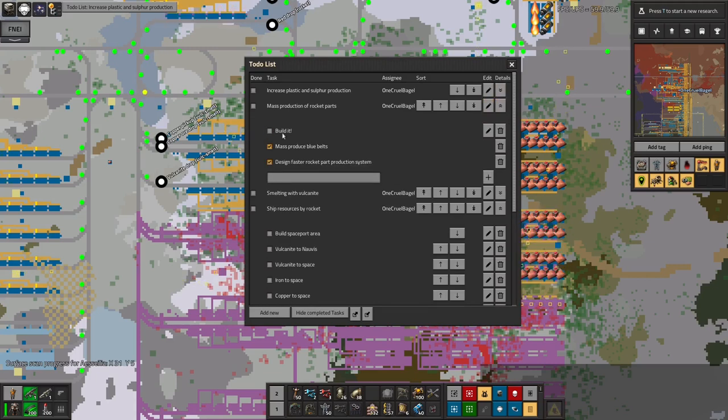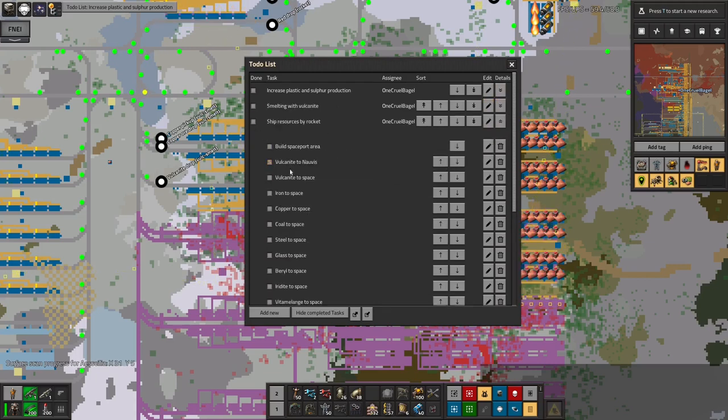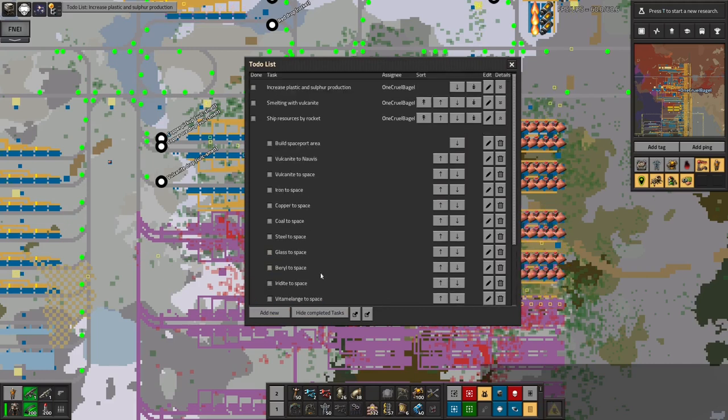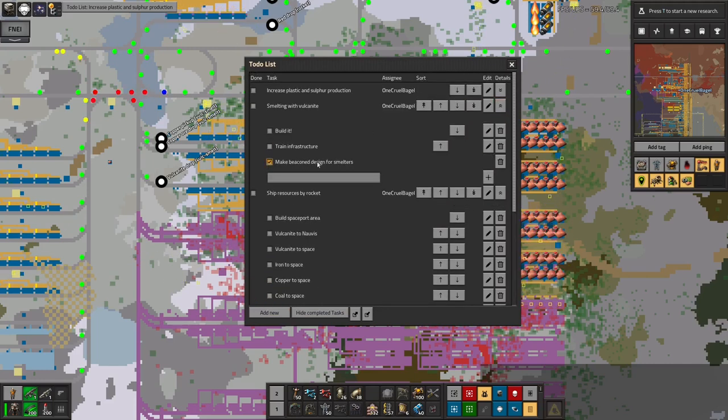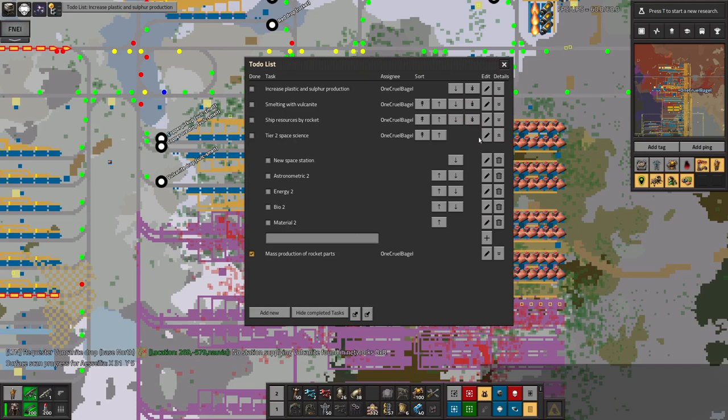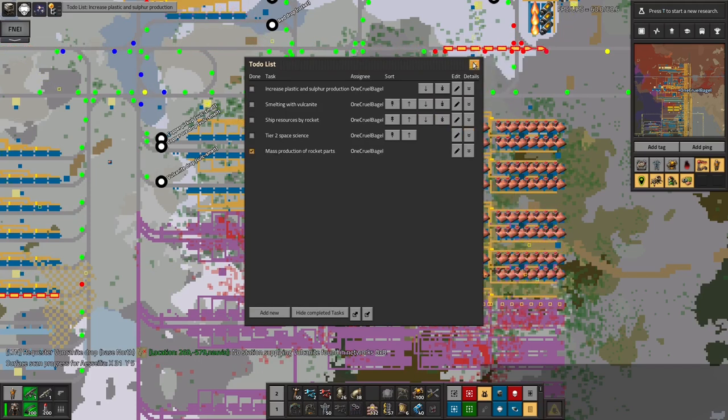Shipping resources around by rocket — there's a lot of that to do. Mass production of rocket parts — I've now built it, that's done, it's finished. It's gone to the bottom of the list. Smelting with Vulcanite — I've designed a beacon design for smelters; I did that in creative mode so I could iterate and try different things with infinite inputs and outputs, just to make sure it was working as efficiently as possible. The train infrastructure is still being built — it's sort of designed but needs quite a lot of finishing off. Shipping resources by rocket — I've started building the space port area, but I'm not going to call that finished. And tier two space license — there's a lot of stuff to do there that I haven't even touched yet.